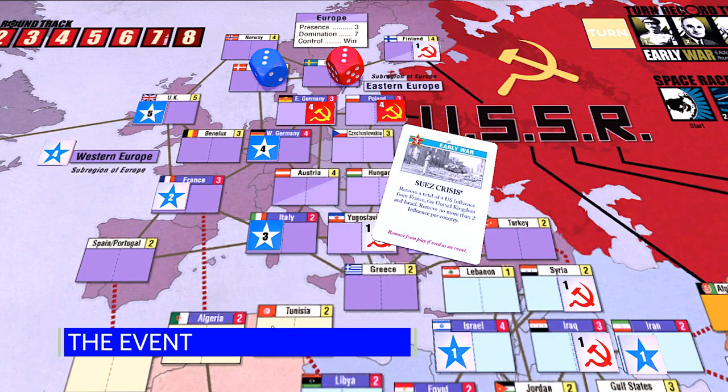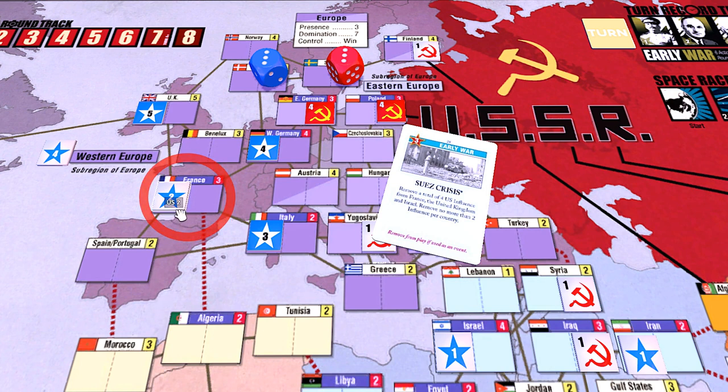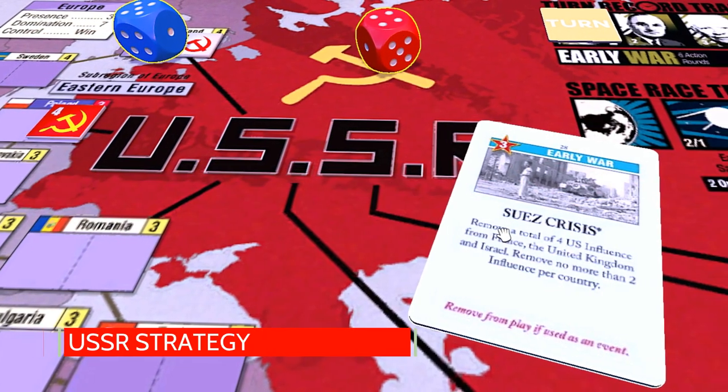The Suez Crisis event is a Soviet starred three-op card that, if played for the event, allows the Soviet player to remove a total of four U.S. influence from France, the United Kingdom, and Israel, removing no more than two influence per country.